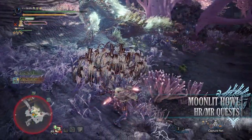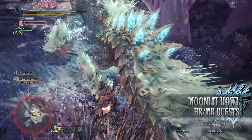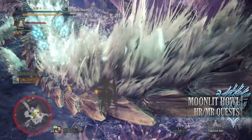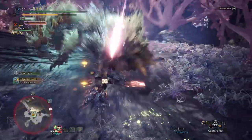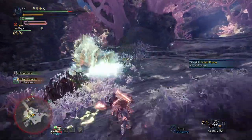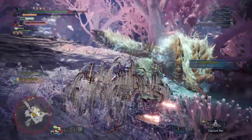Next is the Moonlit Howl, a 6-star Master Rank quest requiring Master Rank 24 or higher. This has players taking on a Zinogre in the Coral Highlands. For completing this quest you'll get bonus Hunter Rank and Master Rank points. This is also a way to access Zinogre for players who haven't quite unlocked it in the Guiding Lands yet.